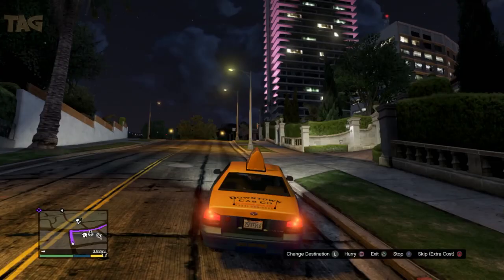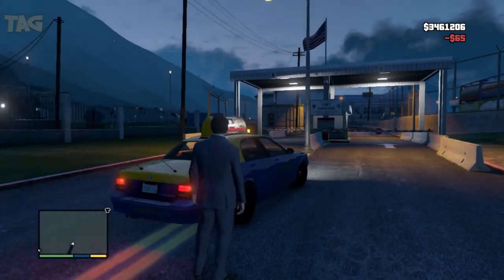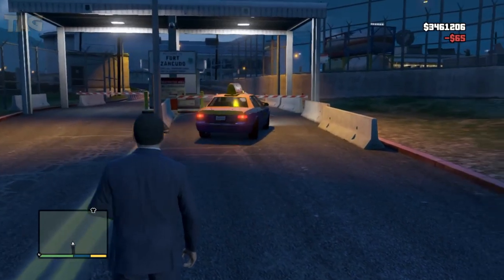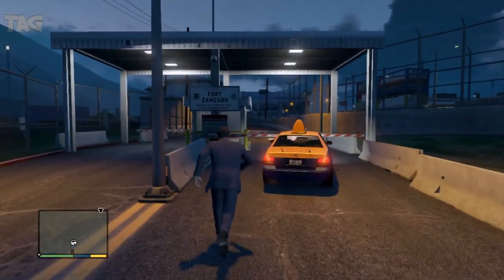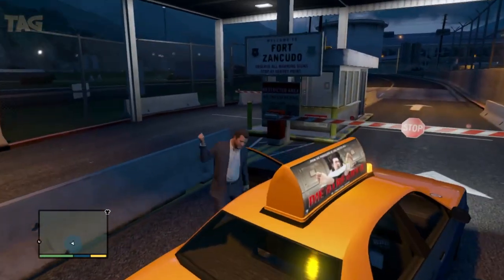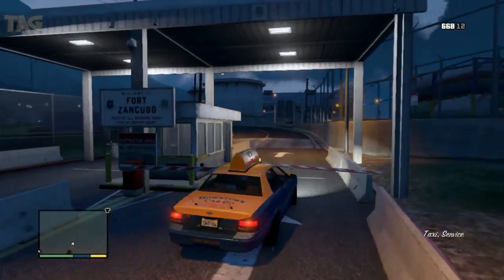So we're gonna grab a cop car. I forgot to turn off my internet there anyway, so we gotta wait for this loading screen. There we go — we're already in Fort Zancudo. Quickly we're gonna get a whistle on the cop and steal his car. There you go, get out. And as you can see, there's no guard.